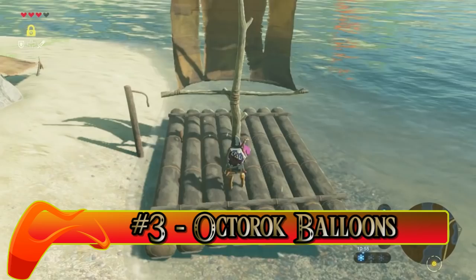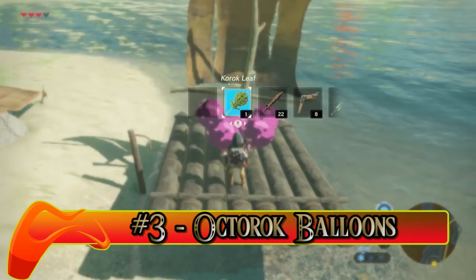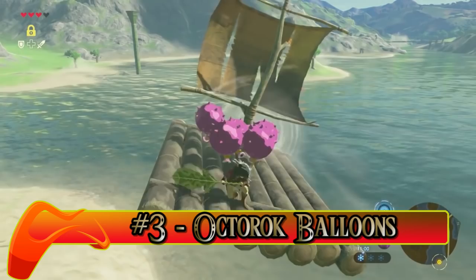Number three: Octorok Balloons. Fallen Octoroks will drop these Octorok Balloons, which have multiple uses. All you gotta do is hold them and place them on objects to use them as a weapon, levitation, or the ability to break the game. Your choice.